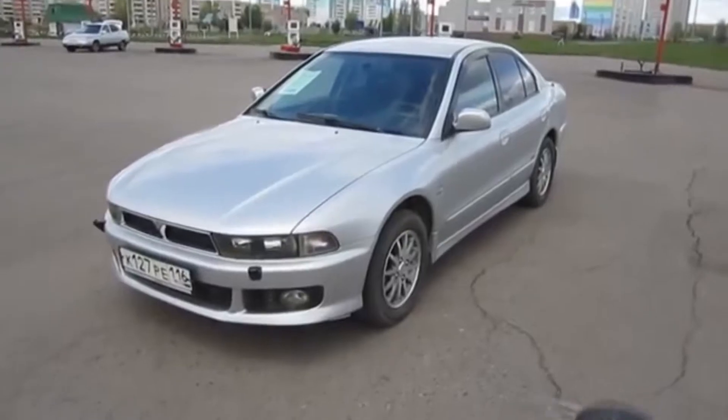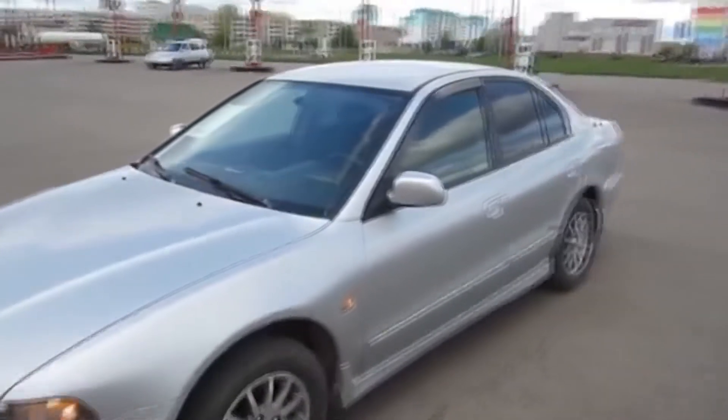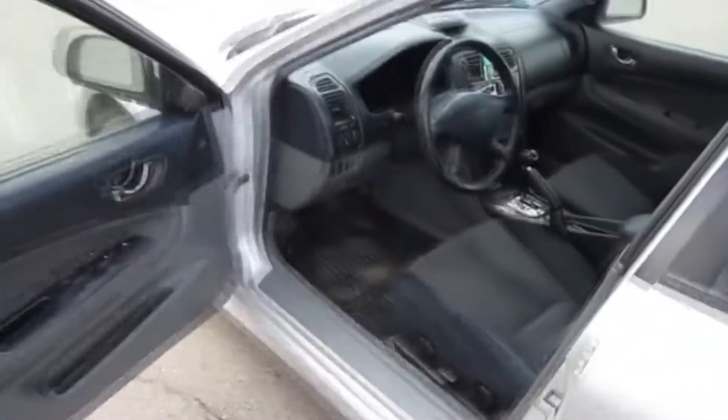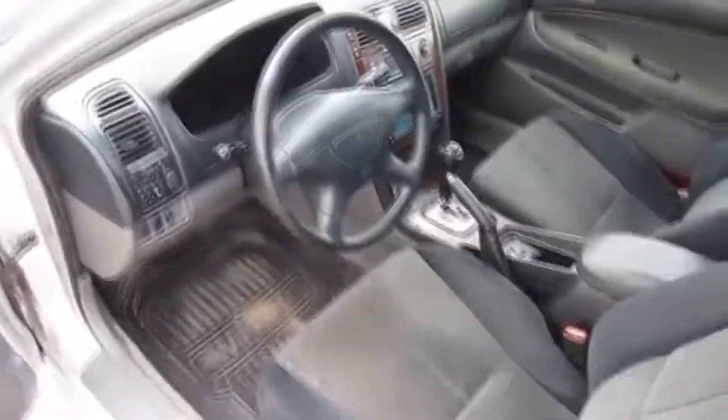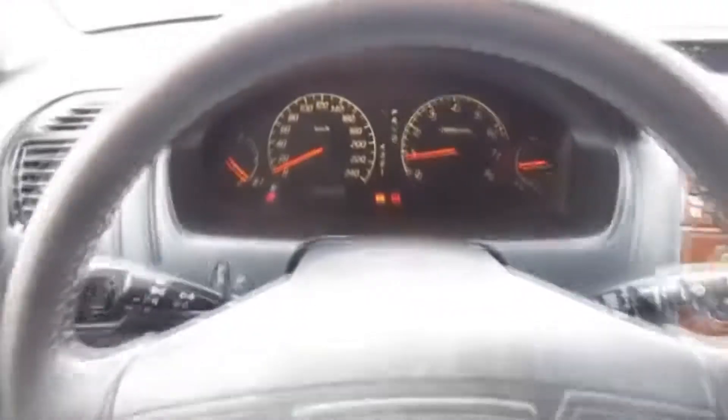God, what a weird name. Mitsubishi offered a multitude of engines for the Galant, including a 1.8 all the way up to a 2.4-liter four-cylinder. In the legendary VR4, they offered a 2.5-liter twin-turbo V6 making 276 horsepower — the absolute limit allowed by the Japanese government's gentleman's agreement. Here in the States, if you got the top GTZ trim, you got a 3.0-liter turbo diesel, because we're Americans and we don't get anything good. And of course, being a Japanese market car, you also got a 2.0-liter turbo diesel.